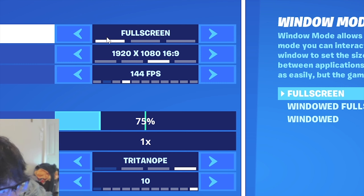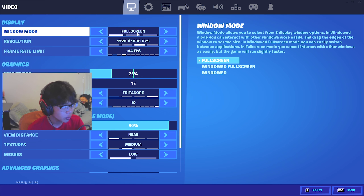First up, window mode. You really want full screen — this just gives the best FPS and lowest input delay for your game. Also experiment with windowed full screen; it's a little bit less FPS and more delay but it still feels decent. Windowed you really don't want.